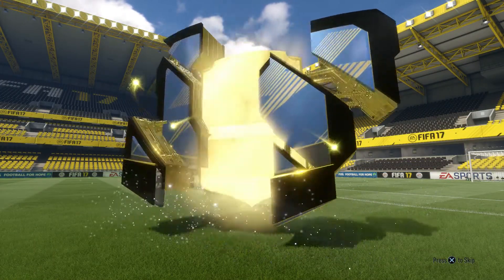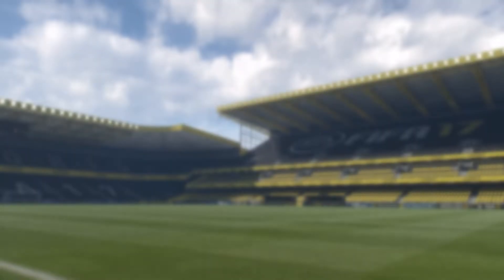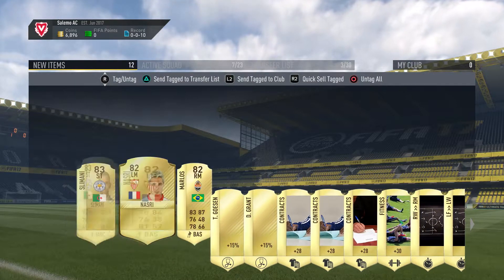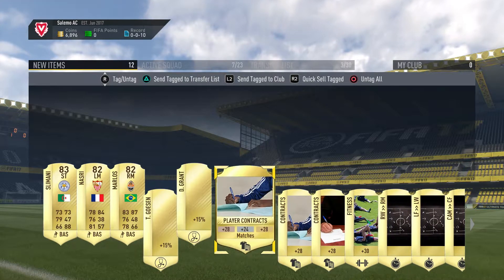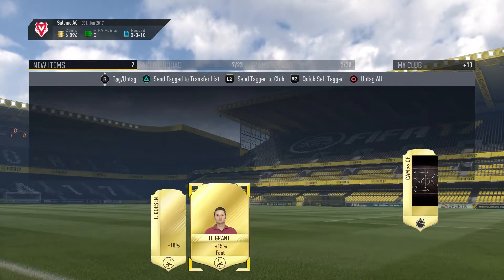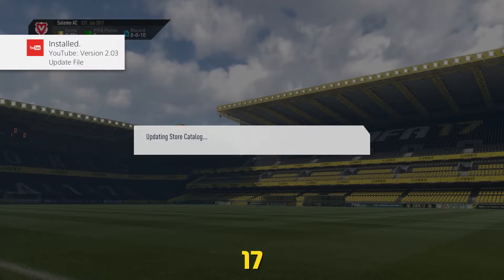No walkout. Comment down below, lads, tell me what players you have got from this Team of the Season so far - out of the Serie A Team of the Season. That's actually a really good pack. The Marlos card is currently selling for two and a half k, so I'm happy with that - all 82s, not bad at all. Tell me what you have packed so far in the Serie A or the Calcio A update.